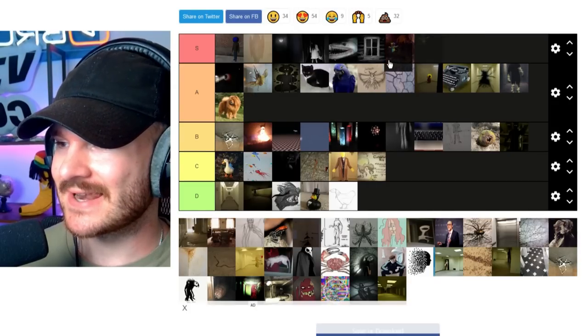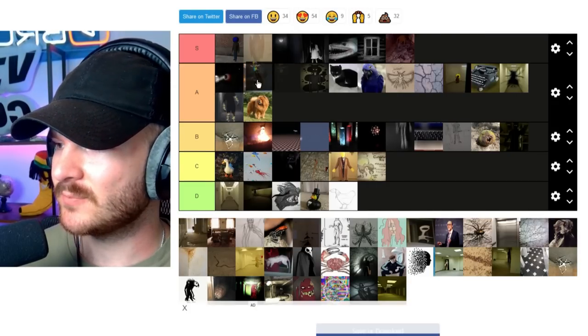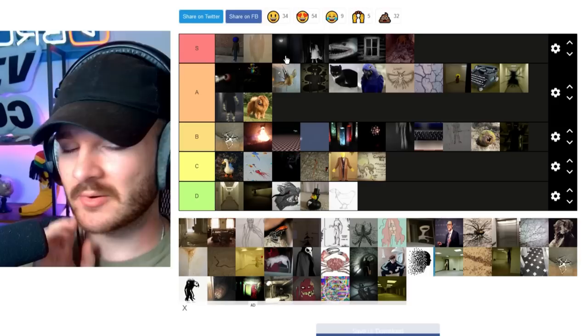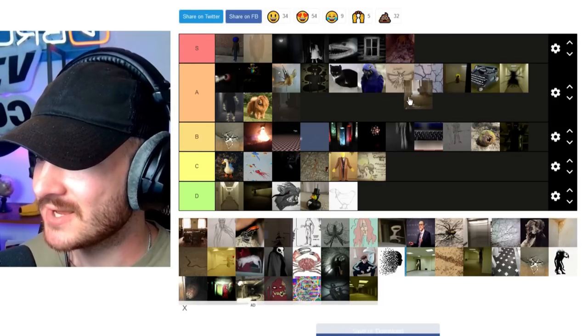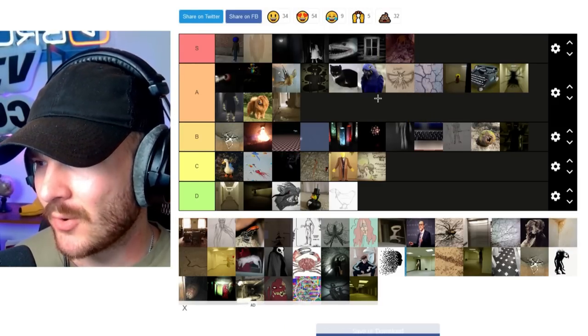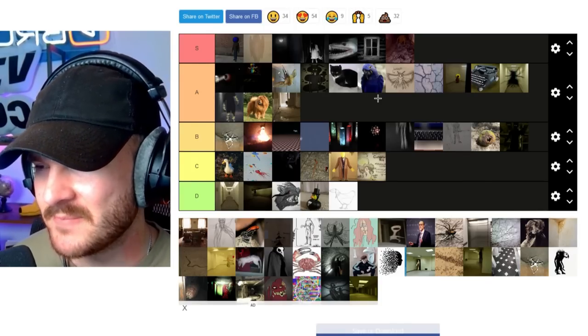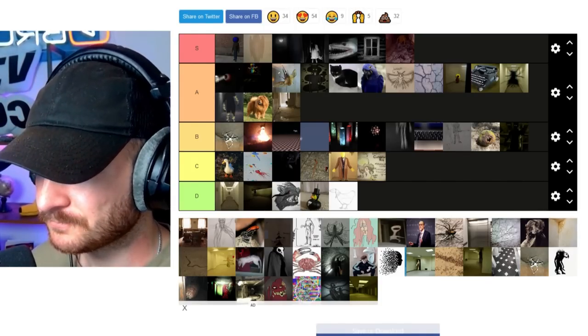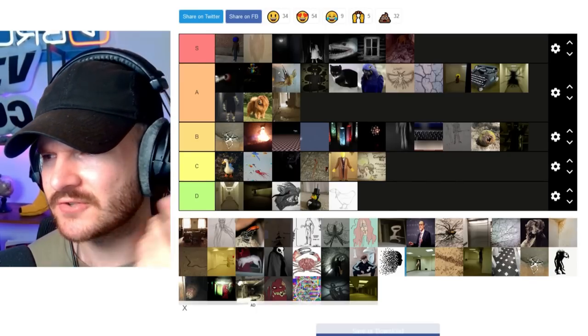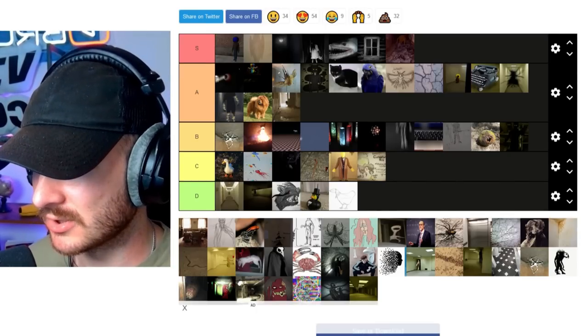Game Master, of course, is either a high A or low S. We'll put it at high A over the Reality Bugs — love Game Master, love the lore. Of course we have Hounds, which... ooh, low A tier. Would have been a high B tier, but just from the nostalgia factor I'm getting blinded by. Still a very cool creature, very cool footage about it and a cool lore — one of the most common, if not the most common, entities.